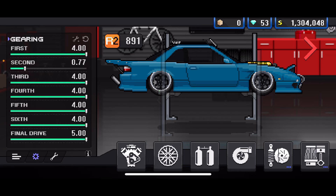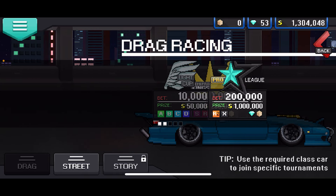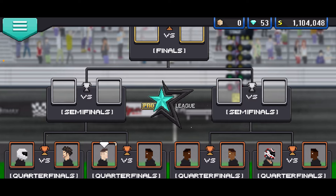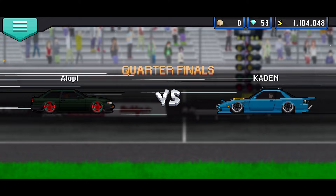You can simply just use this glitch where you take your car and go to gearing. Set first gear to max, second gear to 0.77, then third, fourth, fifth, sixth, and final drive all maxed out. Then take that car, go to drag race, turn on pro league, and run a quick pro league race. What you're going to do is flip straight into second gear and race.